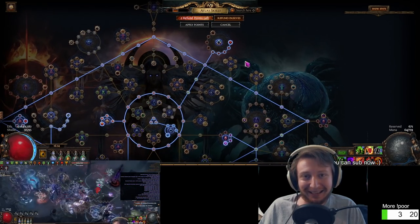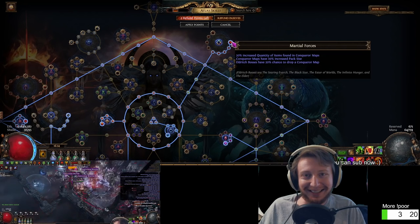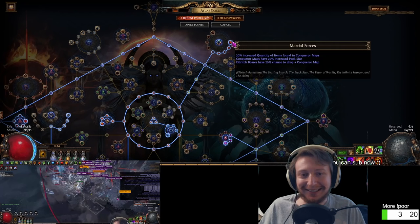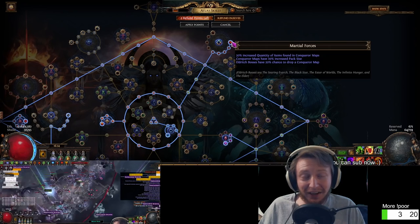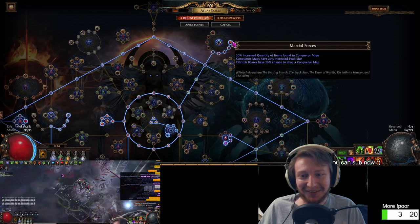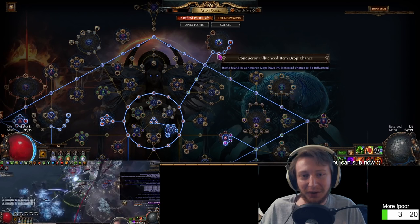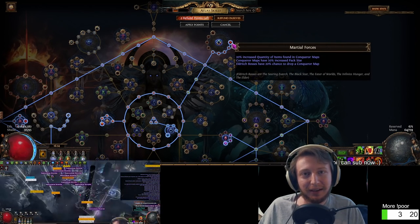And the big information bomb — I didn't notice this right away. Apparently, running conqueror maps gives you 20 pack size and 20 quantity. 20 pack size is kind of crazy because on a normal map you're gonna get 20 to 25. Getting another 20 pack size and another 20 quantity is already pretty crazy. So that's pretty nice — really, really good. And you get extra influence monsters, plus influence items that are actually selling for a very good price. So this is why we're running conqueror maps.